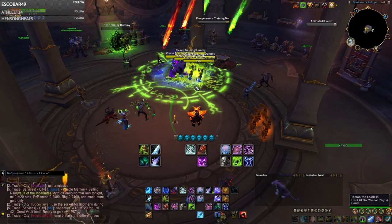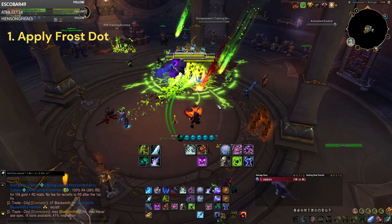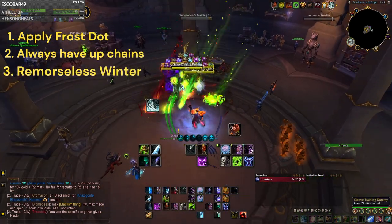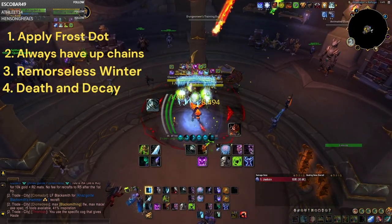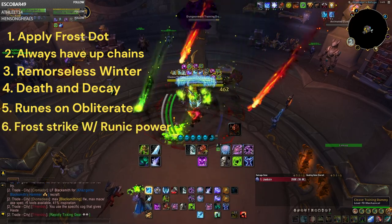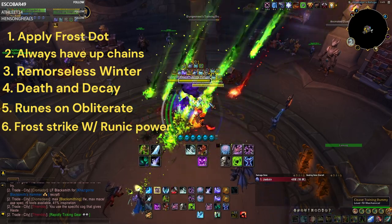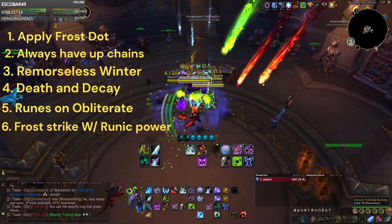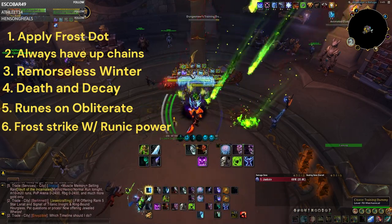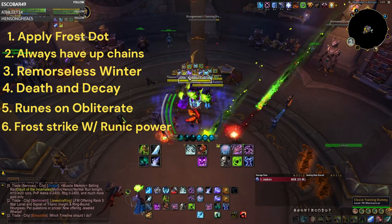Now let's go over your normal rotation while using Frost DK in PvP. You're going to start off by applying your Diseases to the enemy, then use Chains of Ice, then use Remorseless Winter and put down a Death and Decay. From there, use your Runes on Obliterate and your Runic Power on Frost Strike. Whenever you get a Rime proc, prioritize that unless you have a Killing Machine proc — always use Killing Machine procs first. Using Frost Strike also increases the duration of your Chains of Ice.